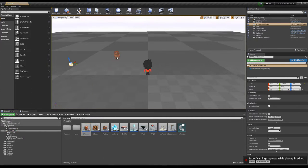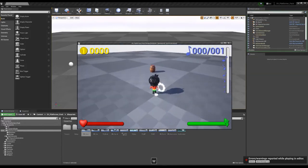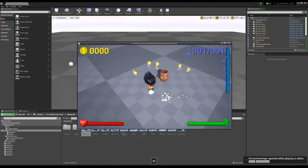Place a BP Barrel. You have a few options: how many coins you want to receive and how many knots you want to receive. For example, from this barrel I want to receive five coins and one knot. Save and play — when you come to this barrel and open it, you get five coins and one knot.